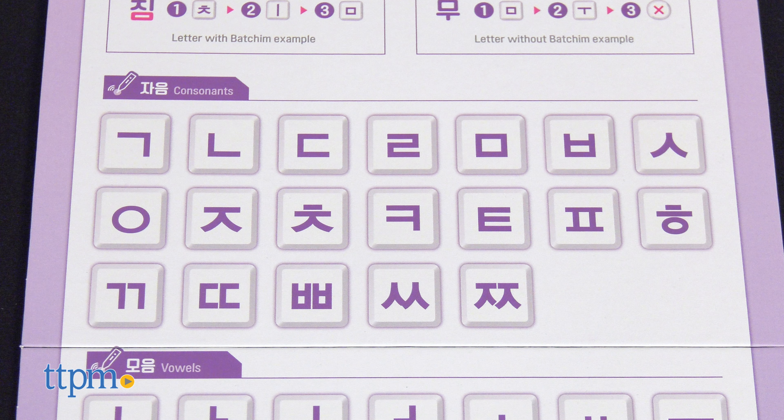In the syllable making round, tiles are placed face down on the table. Each player randomly takes 13 consonant tiles, 11 vowel tiles, and 3 tokens. A player shuffles the card deck and places it face down. Reveal the top card from the deck, then combine the tiles to make the syllable from the word on the card. Players can use tokens in place of tiles to complete the syllable, using up to 3 tokens while making a syllable.